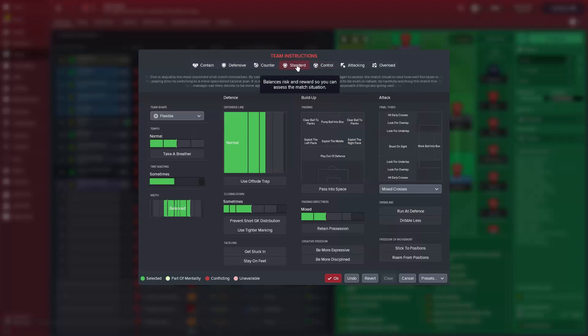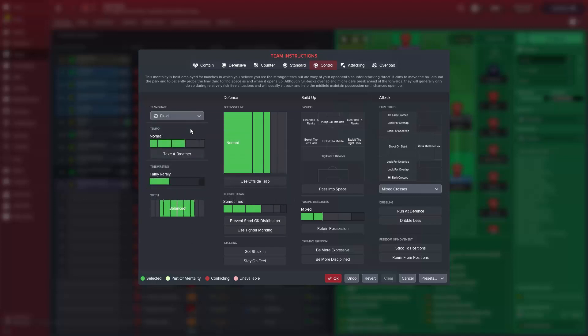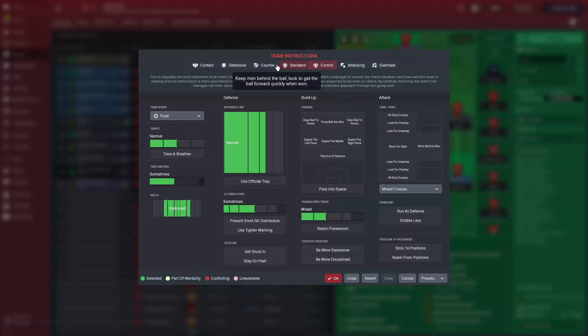You've got to have a look and see what you think you can get out of it. If we want to control the match and go on control, we're going to move the defensive line up, close down a little bit more, passing will be a little bit more direct, and we'll have a bit more width as well. Same with team shape — that also changes the closing down and the tempo. So just understanding what each team mentality and team shape does will help you get an idea on what you want to do going into the next game.